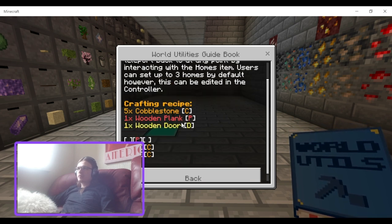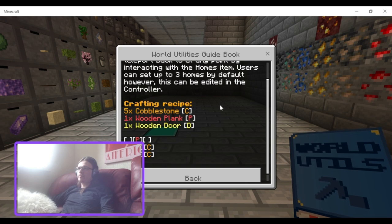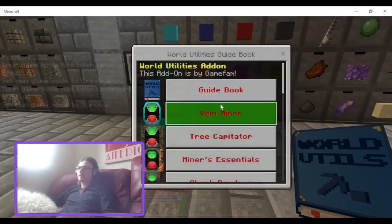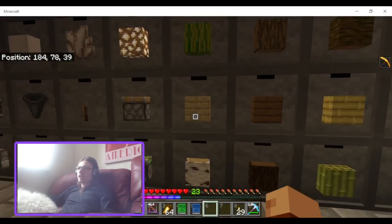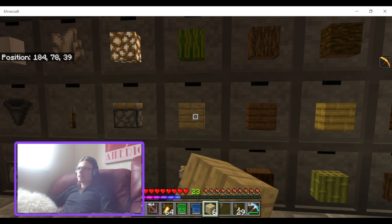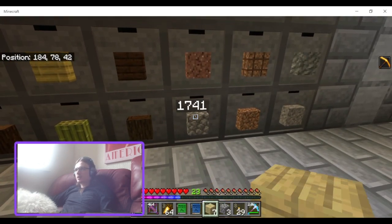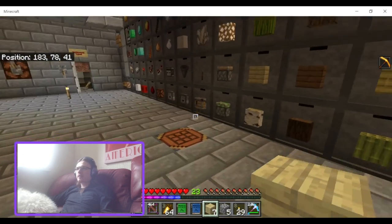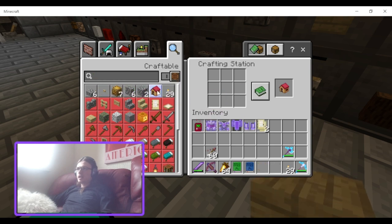There is Cobblestone, Wooden Plank and Wooden Door. One Plank, five Cobble and a Door. Let me count: one, two, three, four, five, six, seven - five Cobble. One, two, three, four, five. That's a Door. And we have Homes.